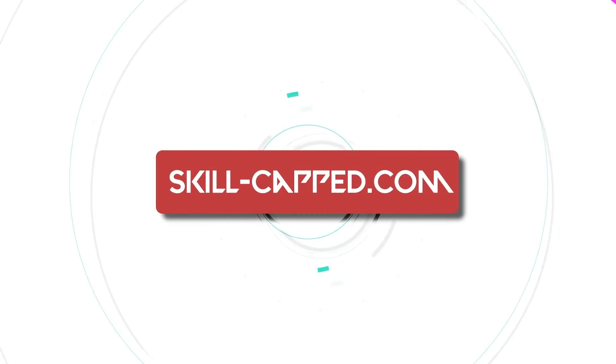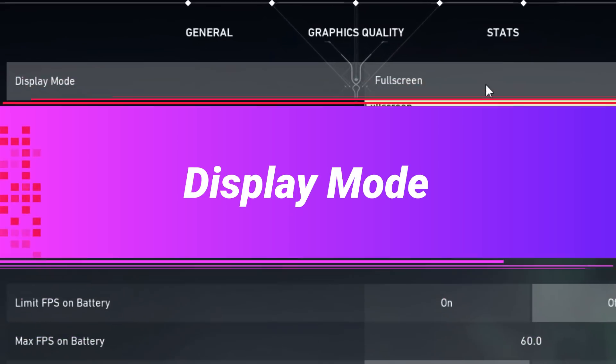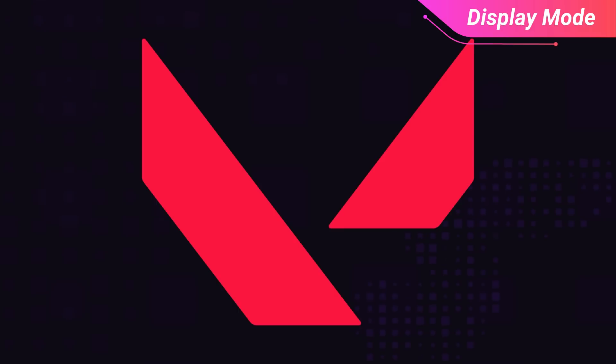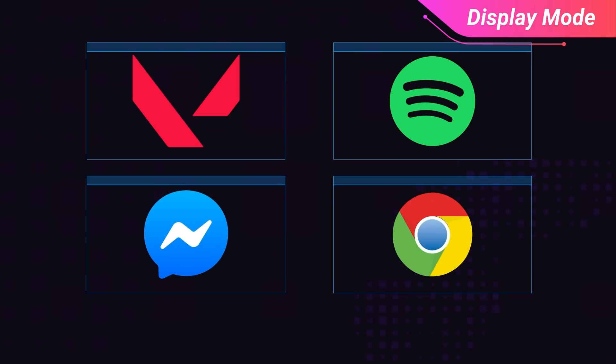To start things off, we're going to head to the general tab, which has a ton of settings that we're going to start delving into. First up is display mode, and there are 3 different options here: you can do the regular full screen, full screen windowed, or regular windowed mode. Now if you're a multitasker, you may be heavily tempted to use full screen windowed since it allows you to alt-tab faster. However, playing in windowed full screen is a huge detriment to your FPS.